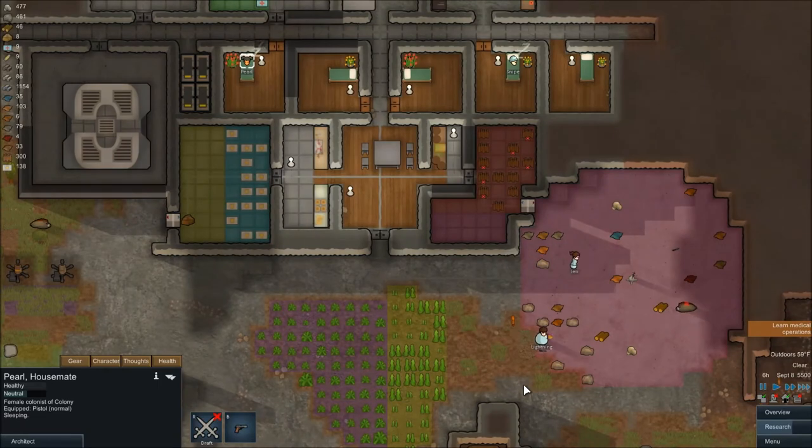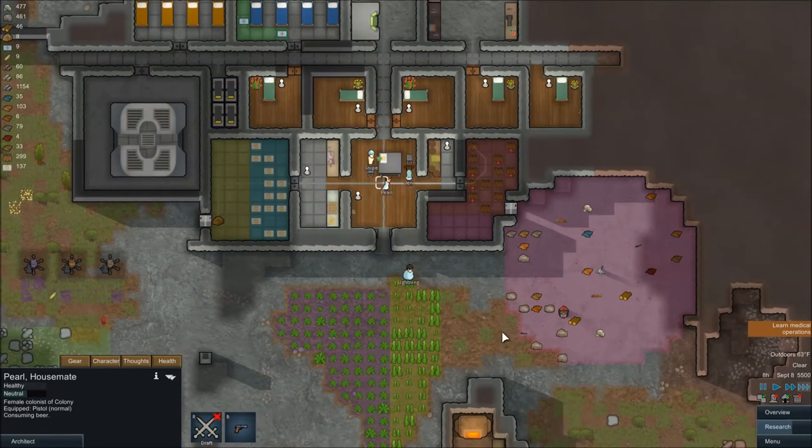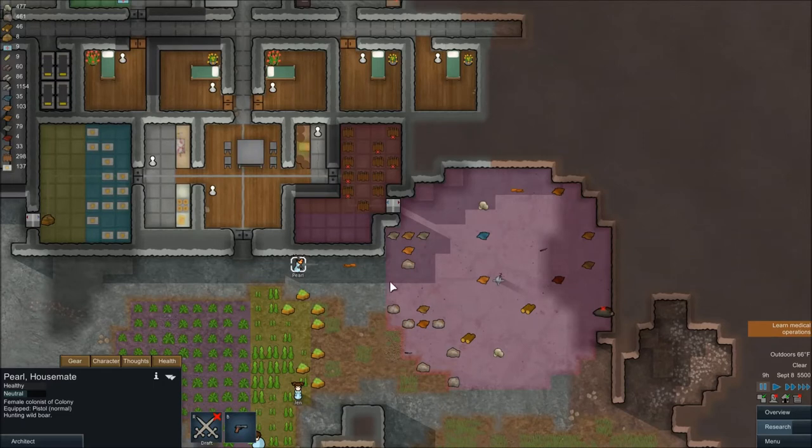So one thing to remember about hunting is that once you select a hunter, they are going to go far away and start shooting — right at the edge of their range limit. So let's watch what she does. She has a pistol but she's going to stand this far away and start shooting at this wild boar that's already hurt.